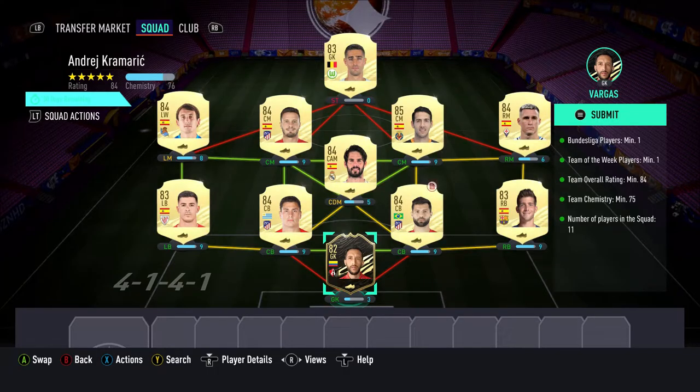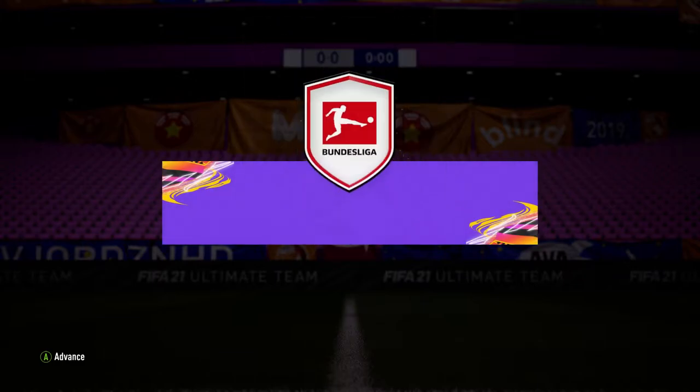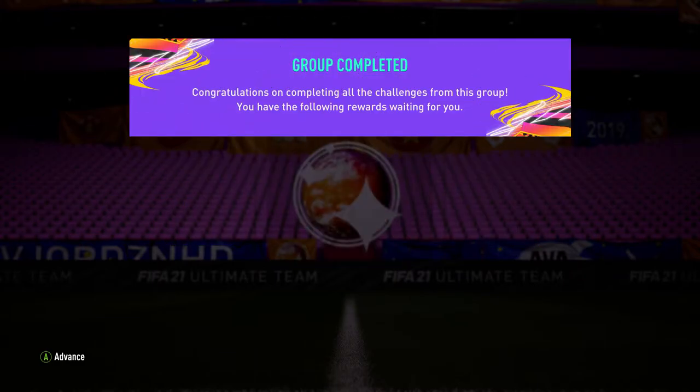Right then guys, this is the team I'm going to be submitting for the SBC. It did cost me about 50 grand. Obviously you do have the Team of the Week player which is required, you have the 84 overall which is required, and we have the min 75k which is required — we have 76k. So I'm going to give you guys a couple seconds on screen now to take a screenshot. Without further ado, let's submit this team to get our Bundesliga Play of the Month, Kramarić.